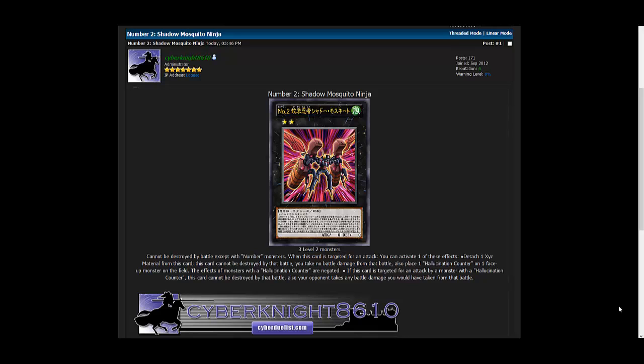When this card is targeted for an attack, you can activate one of these effects: detach one Xyz material from this card — this card cannot be destroyed by that battle and you take no battle damage from that battle. Also, place one hallucinogen counter on one face-up monster on the field; the effects of monsters with hallucinogen counters are negated. If this card is targeted for an attack by a monster with a hallucinogen counter, this card cannot be destroyed by that battle and your opponent takes any battle damage that would have been taken from that battle.